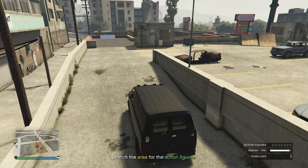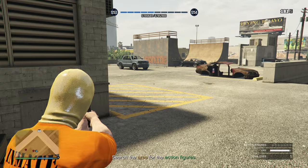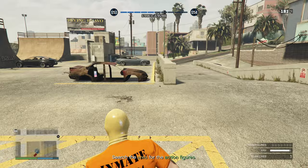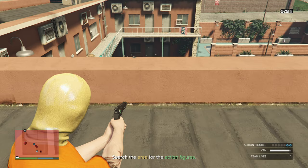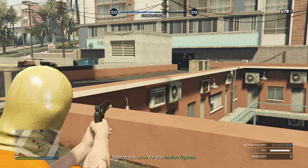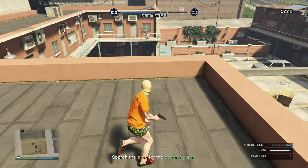When you arrive at the second location, park your van and take out the enemy taking cover behind nothing. Then take cover behind this wall and quickly take out the enemy over there. From there, pick up the two action figures inside the broken-down car and at the skate park. Then focus on the two enemies inside the parking lot, but keep an eye on your radar because a car with two enemies will spawn. Grab your RPG and take that car out in one quick shot, then move back to the parking lot if there are still enemies.